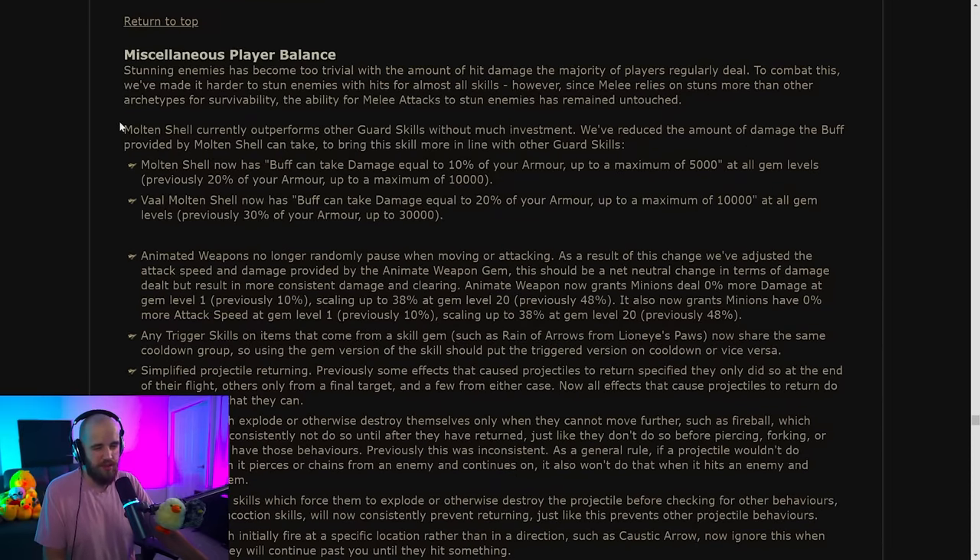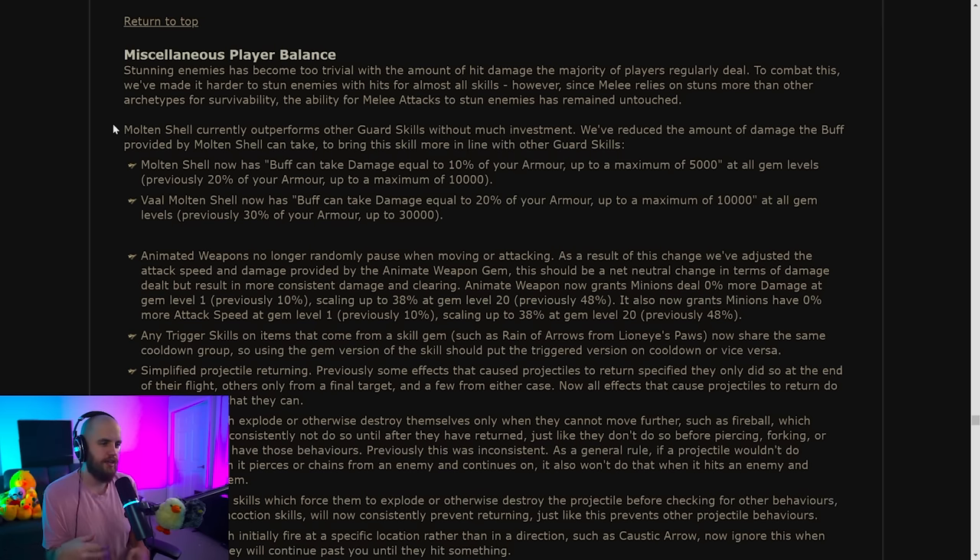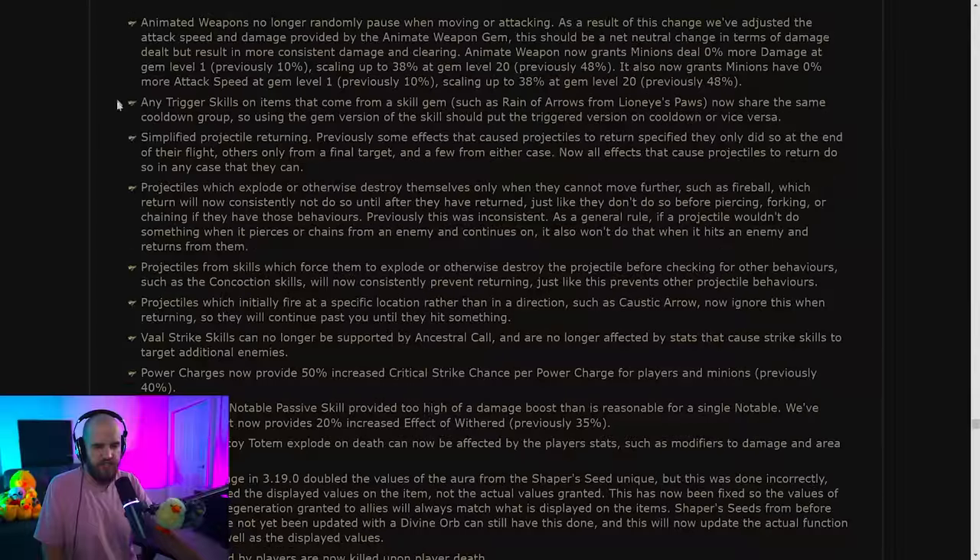In random player balance, Molten Shell has been gutted — it was definitely stronger than the others, but I wish they had buffed the other skills up to match it instead. It feels like they're taking away more and more defensive layers. It's almost like: first they gave us defensive layers and said they'd tone down damage, but then they never gave us that damage back and now they're removing the defensive layers too.